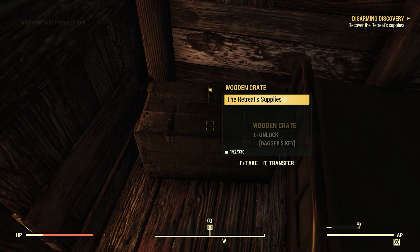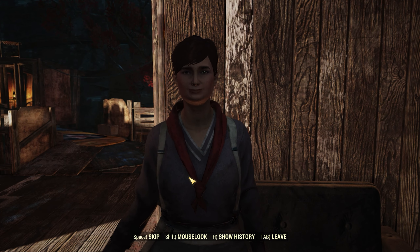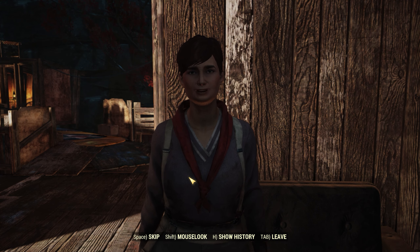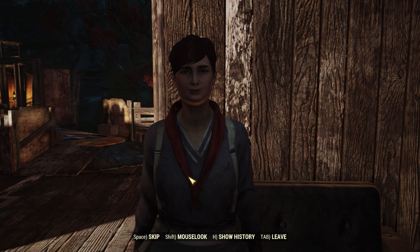Your quest will update once more and you'll have to return back to Jenny Brown at the Retreat. When you arrive, Jenny will thank you for returning the supplies and say that her people won't starve now. Your map marker will once again update and direct you to Fort Atlas to speak with Paladin Romani.